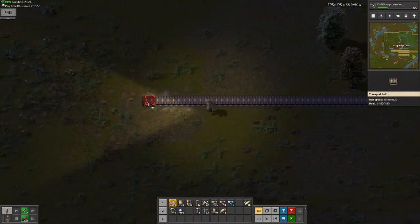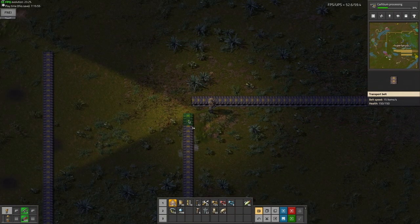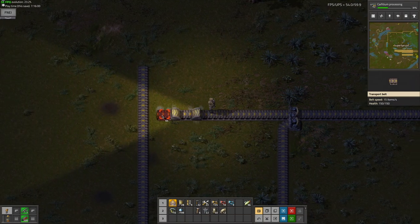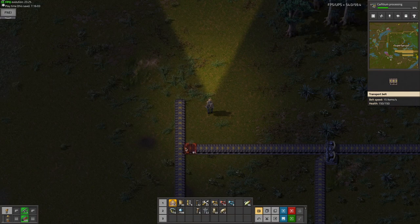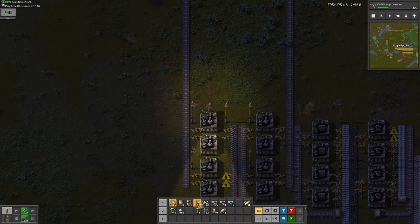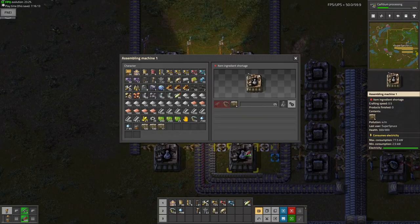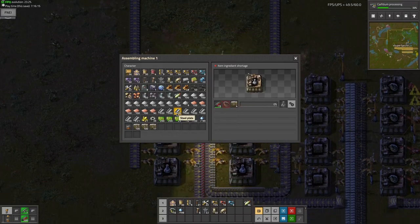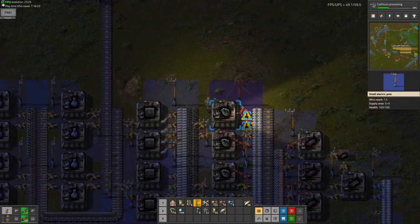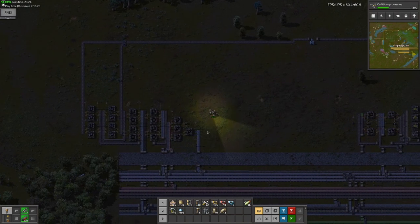I'm just going to connect it with this belt at this point, by merging this using a splitter. Oops - that's not what I wanted to do, I wanted to do this. So this will definitely be quite useful, and I can actually start producing military science and get rid of some of this random stuff I have but don't need. I just need one more small electric pole and the new, much cleaner military science build is done.